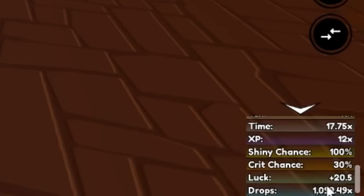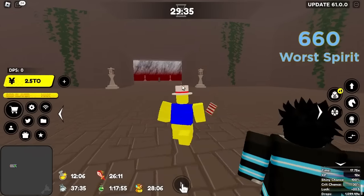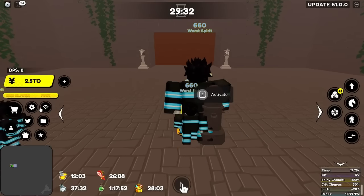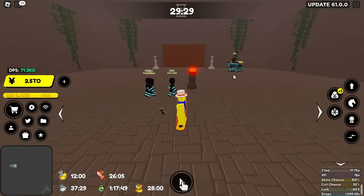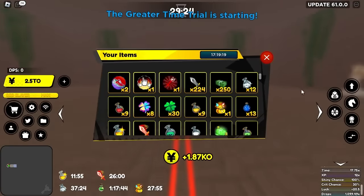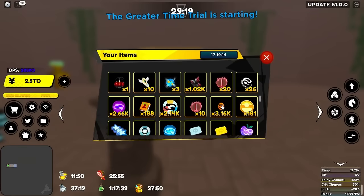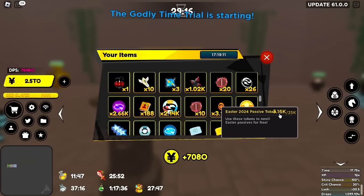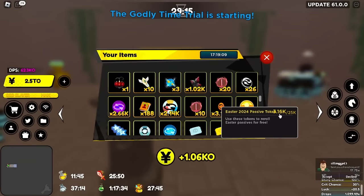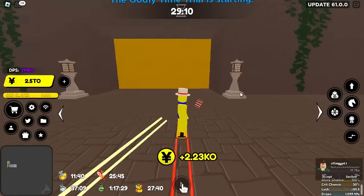With the full drops team, my drops multiplier at the bottom right of the screen is 1099x - perfect. All you gotta do is enter the dungeon, turn on auto attack. If you do a large dungeon and have 1000x drops you get a couple thousand rerolls. With 500x drops you'd get about half - around 1,500. With 100x drops you'd probably get 300-500 tokens, which is still a lot.